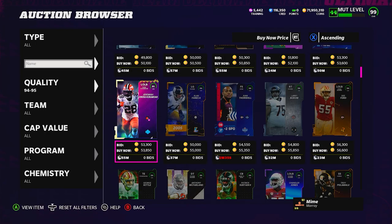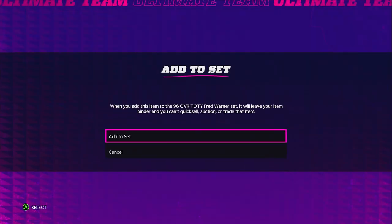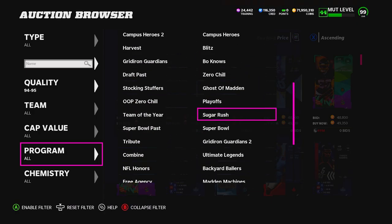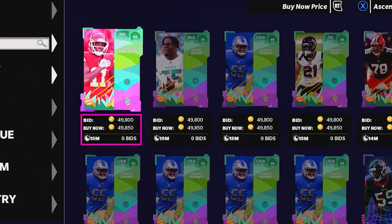So when someone's looking for a 94 to 95 overall to buy for training — maybe they only want 19,000 training — or they're looking for a 94 overall for a certain set, or just for their team, and they don't filter down through the programs or positions, they're going to see the cheapest 94 overalls up at 50,000 coins thinking that's the cheapest card on the auction house.